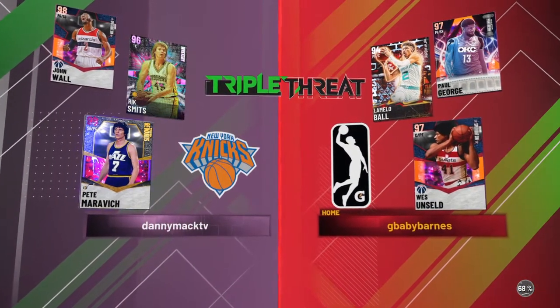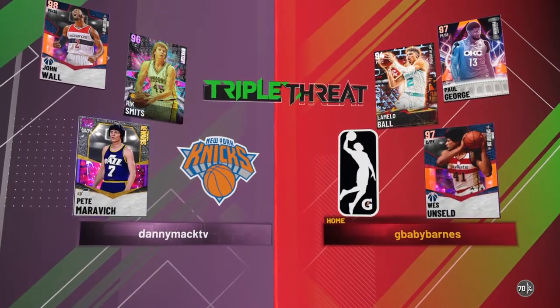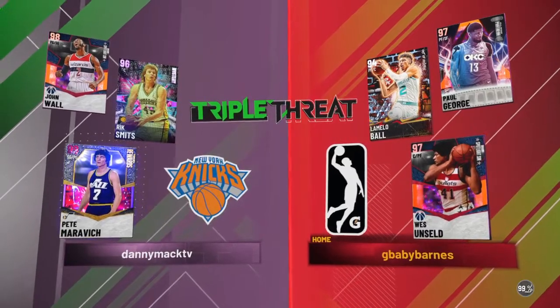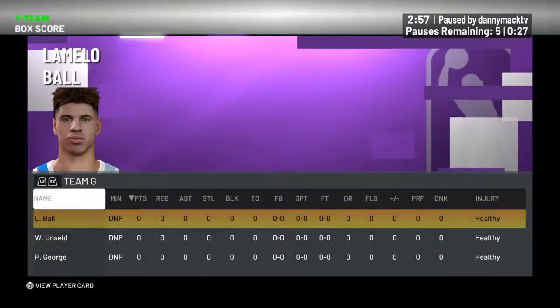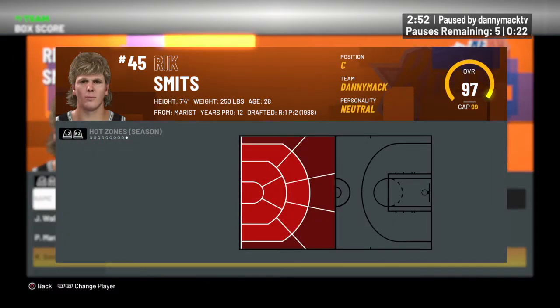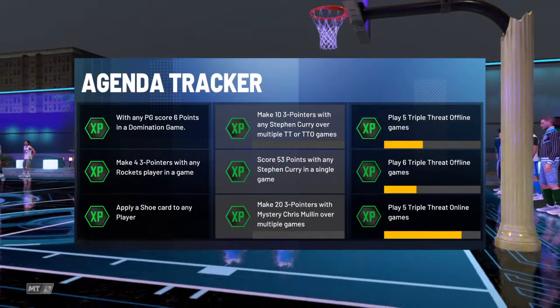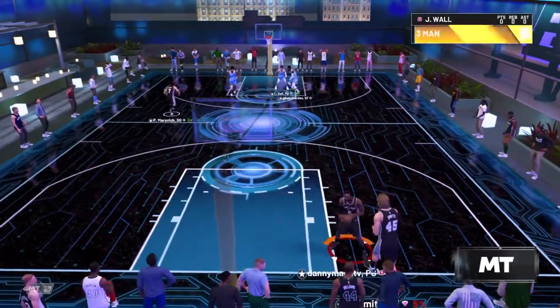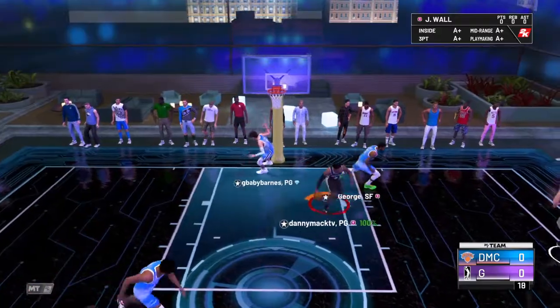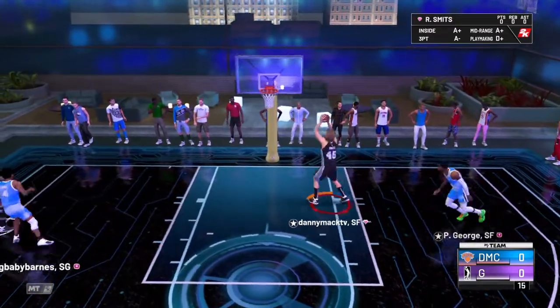We're going up against Galaxy Opal Paul George, West Unseld, and Diamond LaMelo Ball. I think Rick is actually probably gonna be sticking Paul George since Paul is the tallest out of those three. Let's see if we have any hot spots — we do have some mid-range and down low. All the dark red spots are not hot spots, so he probably doesn't have any three-point hot spots from outside.